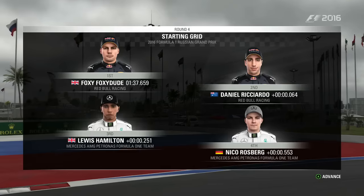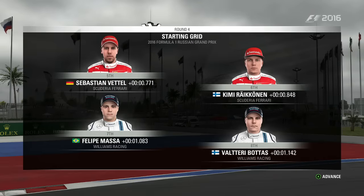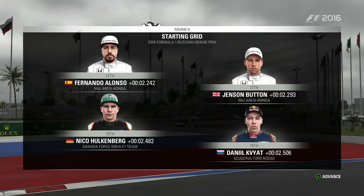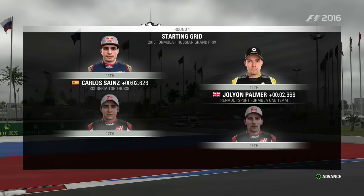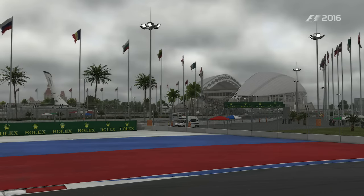Let's remind ourselves of yesterday's qualifying session with a look at the starting grid. It's Red Bull on pole position with Daniel Ricciardo alongside. Then Hamilton, Rosberg, Vettel, Räikkönen, Massa, Bottas, Perez, Magnussen, Alonso, Button, Hülkenberg, Kvyat, Sainz, Palmer, Ocon, Gutiérrez, Grosjean, Ericsson, Nasr, Haryanto, and Pascal Wehrlein completes the grid.